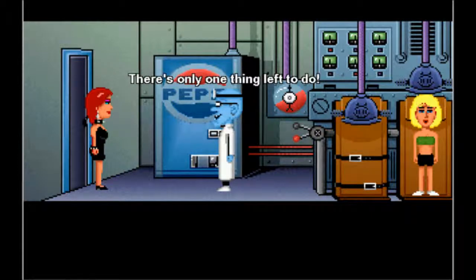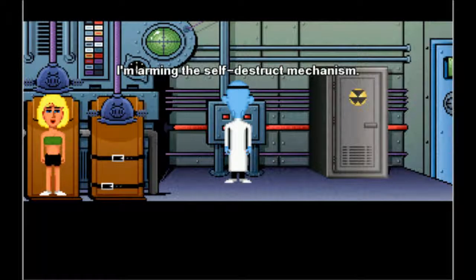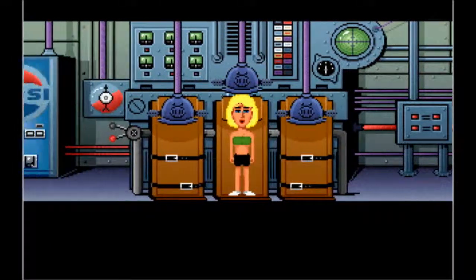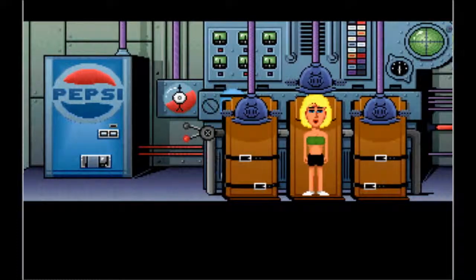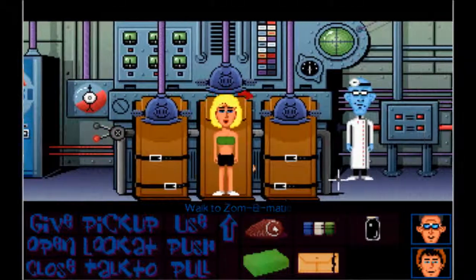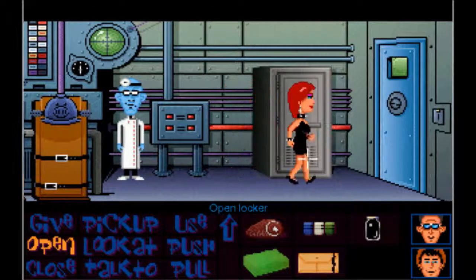Dr. Fred declares: 'There's only one thing left to do - I'm arming the self-destruct mechanism. Only I know the secret code to stop it. There - the house will blow up in two minutes.' So here's the Zombi-matic machine and Sandy is strapped to it.